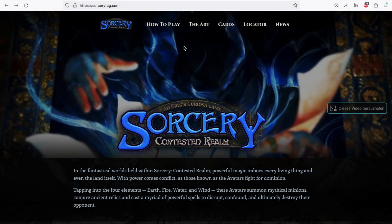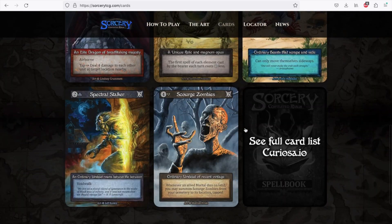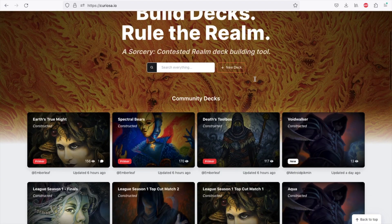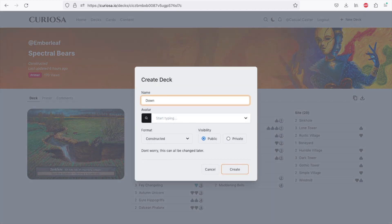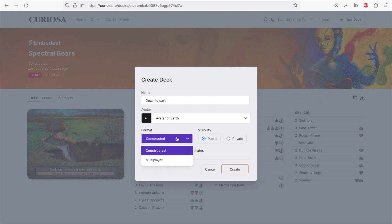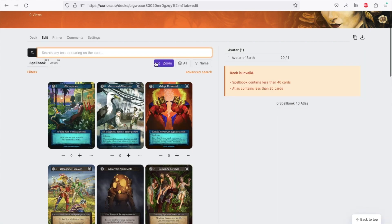Now it's time to talk about the official deck builder Curiosa.io, which you can access from the homepage. On Curiosa you will find all revealed cards. You can build your own decks and check out decks from other sorcerers. To create a new deck, click on the button in the upper right corner. Give your deck a fancy name and choose an avatar — now you can search and add cards however you like. You can have as many decks as you want.